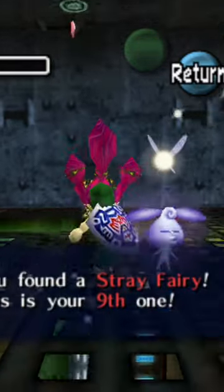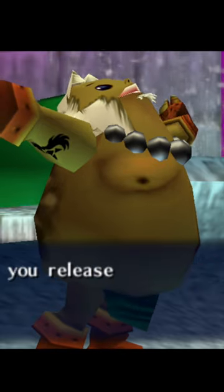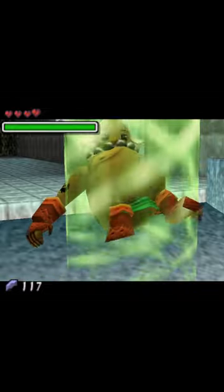In Majora's Mask, you can collect these fairies to earn rewards at the Great Fairy Fountains. In the N64 version, you get the Spin Attack reward from the Woodfall Great Fairy, and then get the Double Magic Meter reward from the Snowhead Temple Great Fairy.